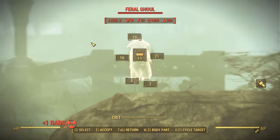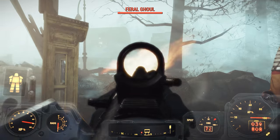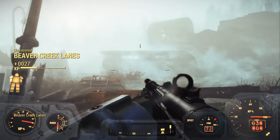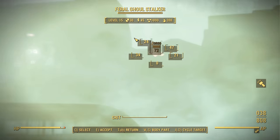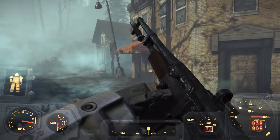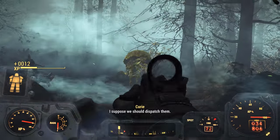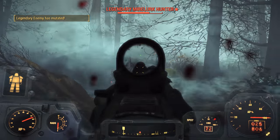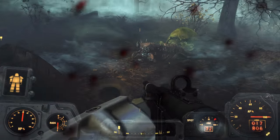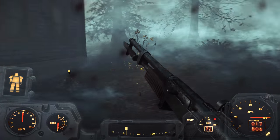Encountering feral ghouls out here. Taking them on with the Overseer's Guardian - one shot to the chest, beautiful! Seriously, thank you guys for suggesting the .308 receiver for this gun. Back to clearing - another one shot right to the chest. The thing on the ground - checking if the guy we're looking for is dead. I like this gun even better now, it fires slightly faster and is way more powerful. With the huge ammo supply I can just spam shots freely.